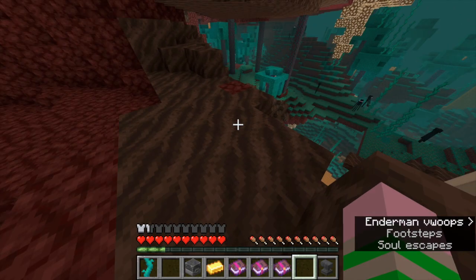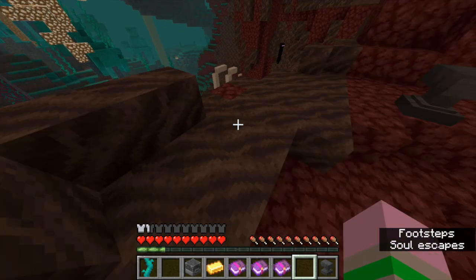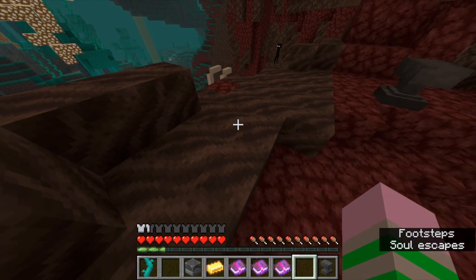However, the trade-off here is that for each block you walk on, durability of your boots is reduced, much like other enchantments like frost walker.